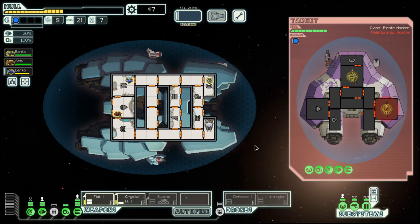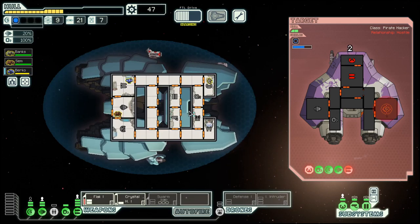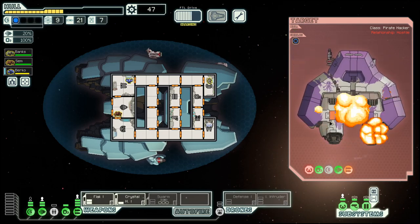Let's do it this way — first target the shield to bring them down, and then somewhere here in the middle. No surrender, and they are gone anyway.